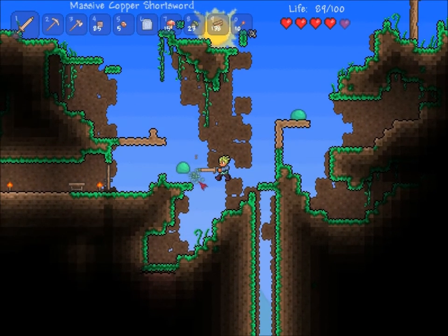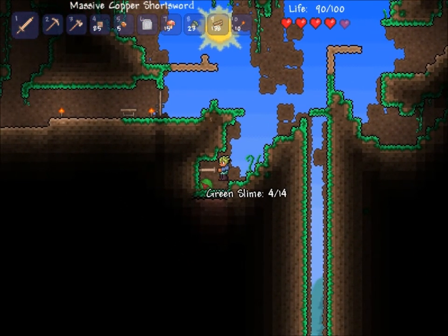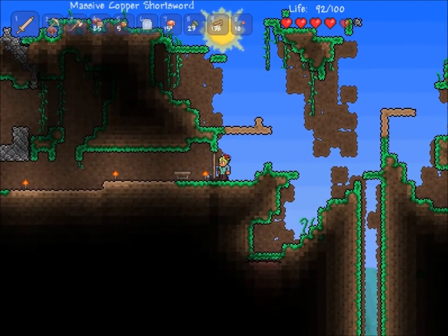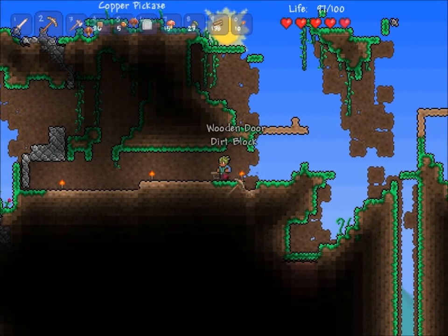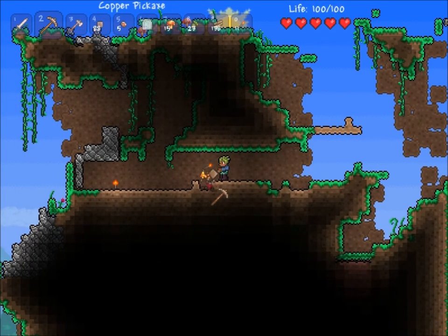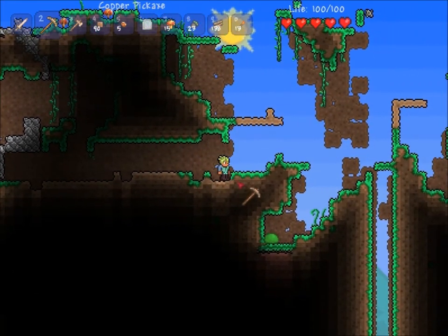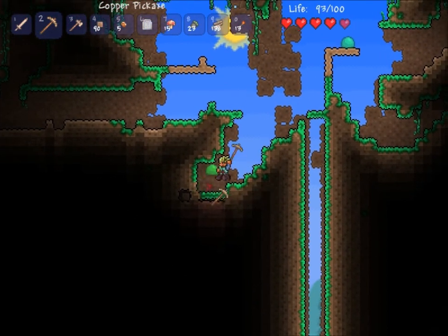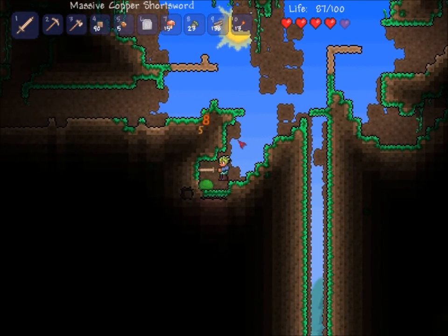Lots of slimes means lots of gels, and also lots of damage if I'm not lucky — I'm probably not gonna be lucky. Should I leave these torches? Another trick to breaking things that need a hammer without a hammer is breaking the block that they're on. Just a little pro tip that I use a lot. It's something that almost everybody knows, so there's no real point in telling you, but it's good information.